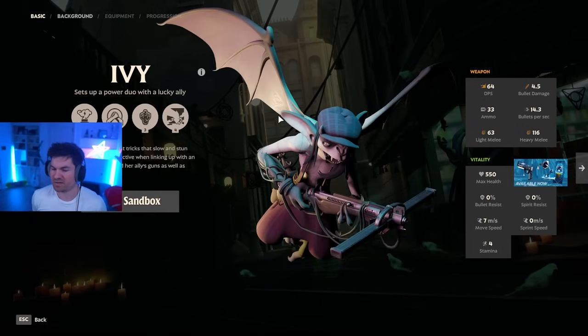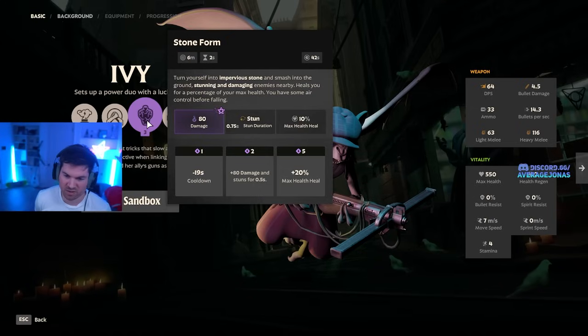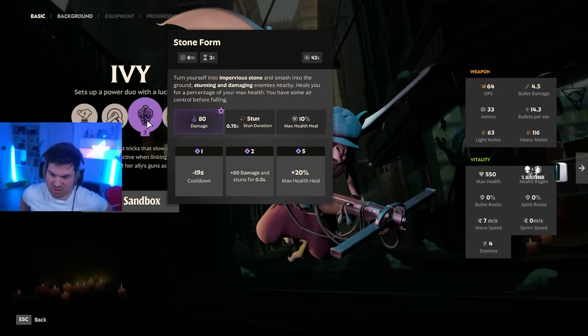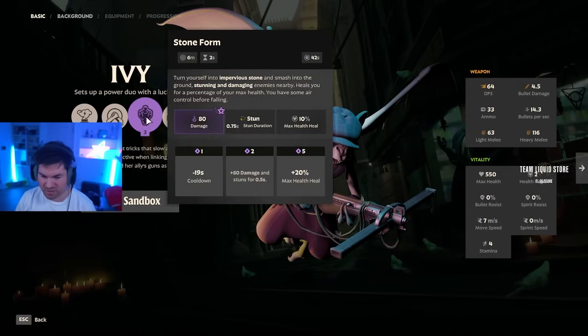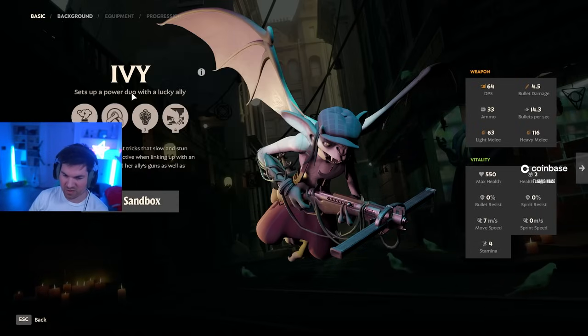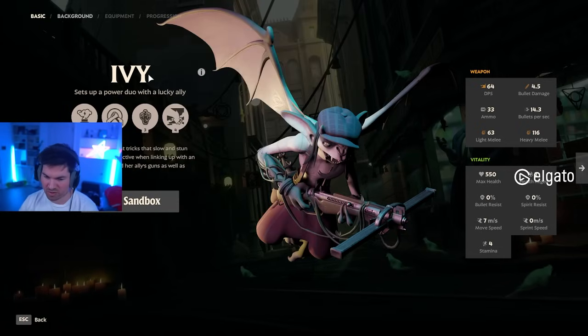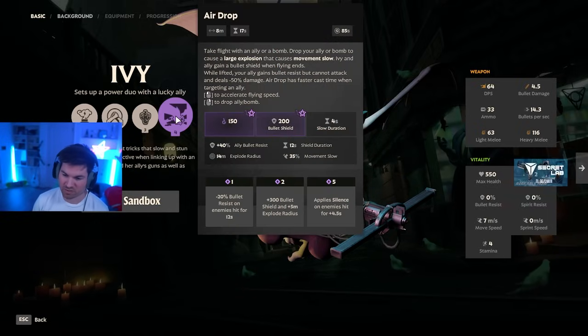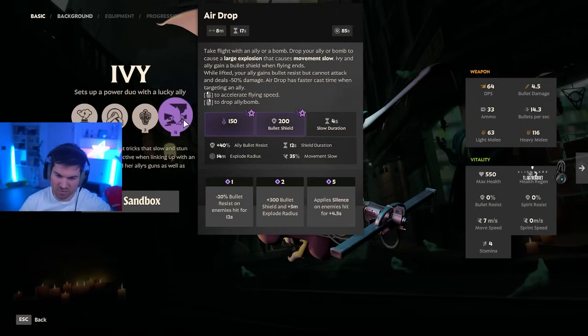Ivy — I just think this hero is too strong. Stone Form: they just took every ability and put it in one — it stuns, it heals, it makes you immune. Because you can replicate healing with nearby targets, when you're using Stone Form you can also heal your teammates. Stone Form stunning means Reactive Barrier works. In general you want to get a silence for Ivy — Silence Cliff is going to help you deal with her going immune. It's also going to stop Ivy from flying away with her ult because her airdrop ult is really strong, with a 1.3-second cast time before she flies away.